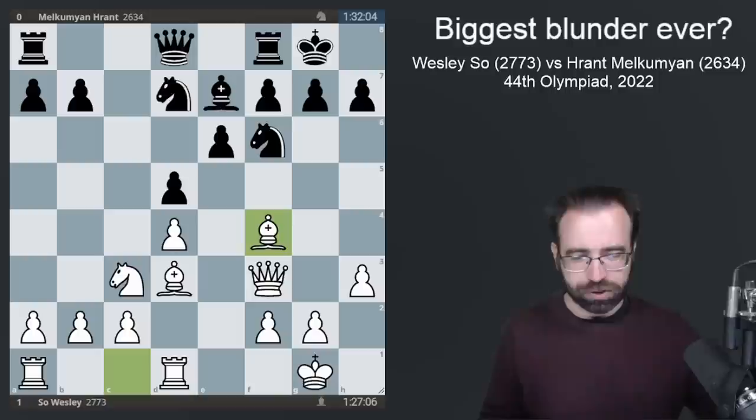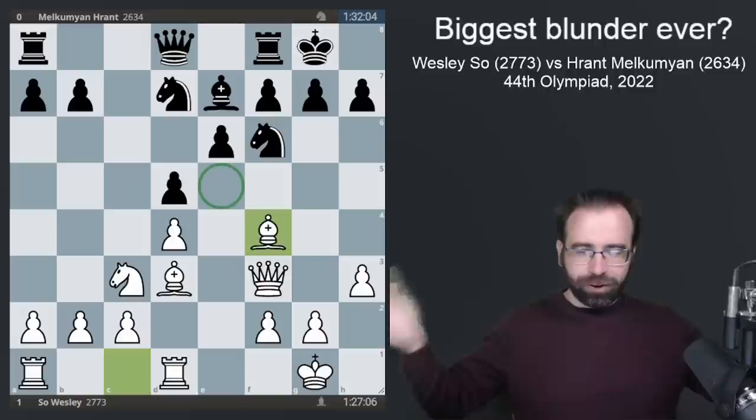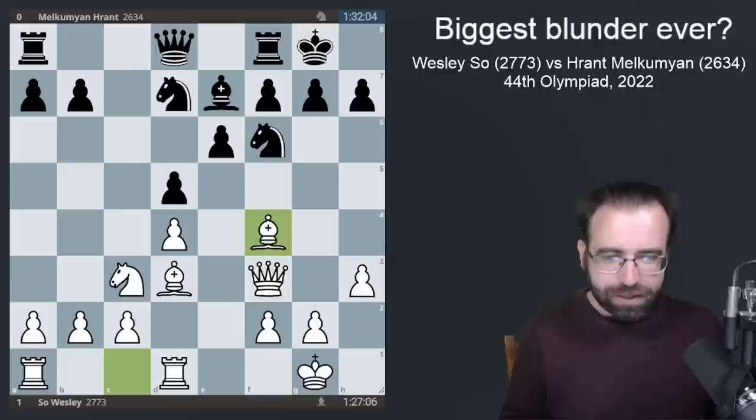What you might know if you've seen this structure before is that one of the key central squares is E5. This is where we're going to see one of the biggest battles — both players are going to be fighting for it. Typically, White will be going for some sort of kingside attack, while Black might play for a minority attack on the queenside. But for the moment, a couple of pieces are a little out of place, so both players need to take some time to reorganize.